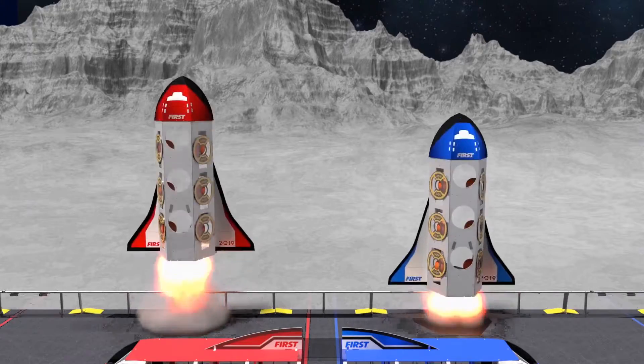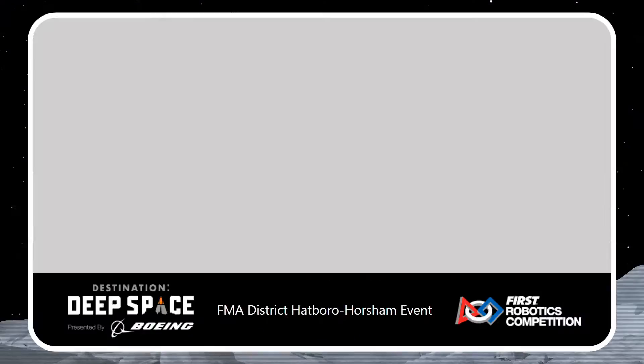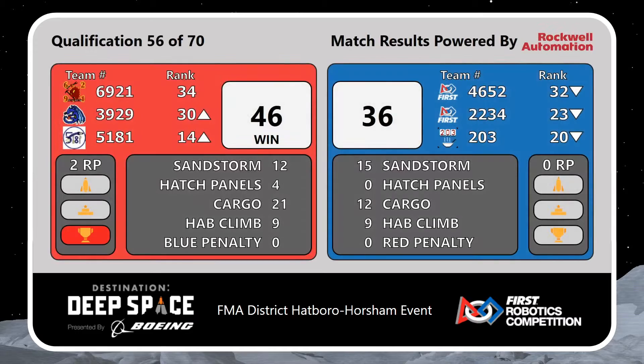Alright, the scores are in, and in that match the Red Alliance pulls out the victory, 46 to 36, with the difference being that cargo score. They had nine points on that, plus a little HAB climbing in the end, got the job done for the Red Alliance. Match number 57 is coming up.